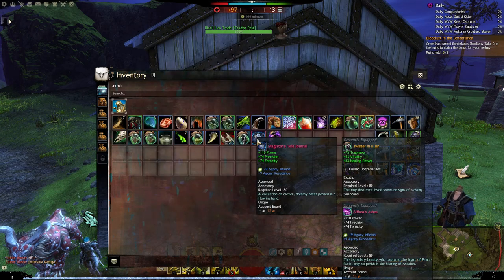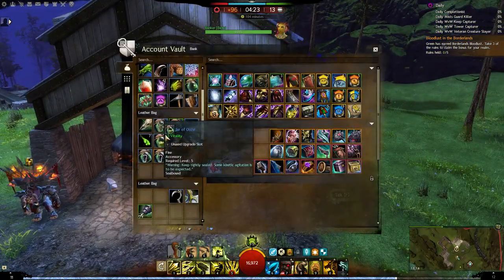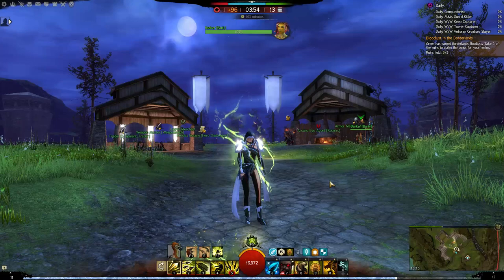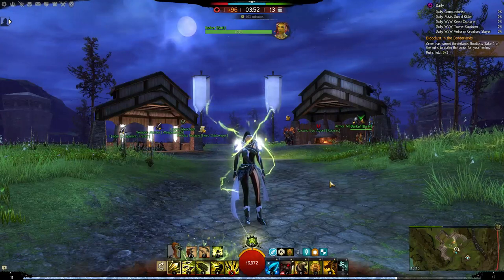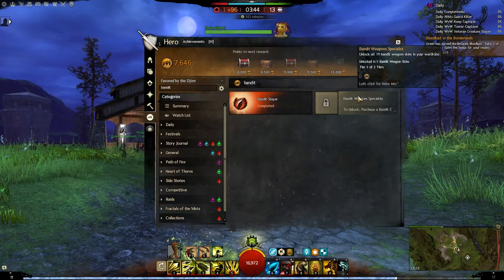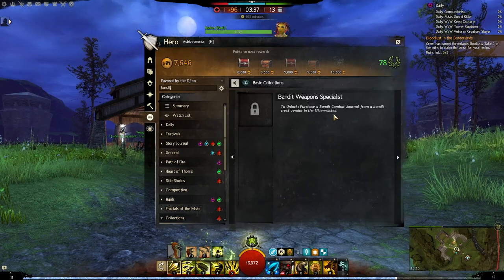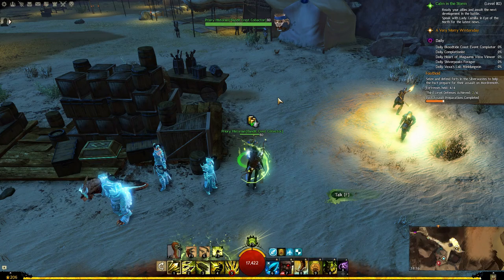We received our bag - or jar, I should say. Let's put the accessory back and place it for the Necro. I came to World vs World for a reason - we have one last collection to do involving bandit weapons - but I need to unlock it first. Let's go to Silver Wastes.